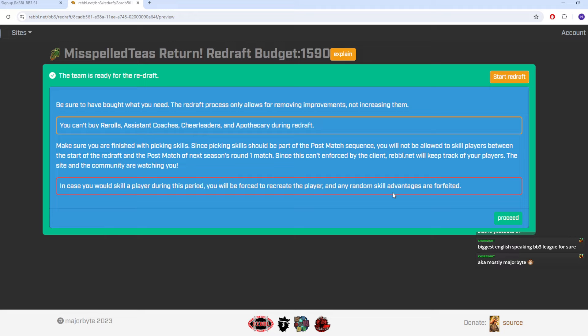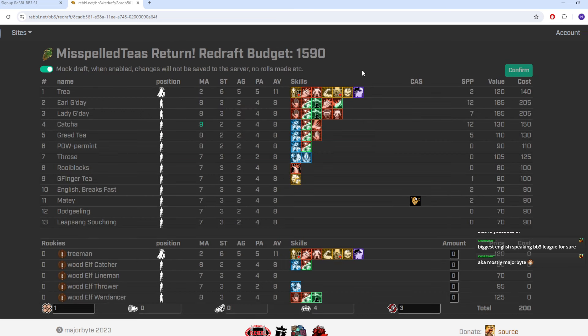If you do skill a player in this period, you'll be forced to recreate the player and any random skill values are forfeited. The way redraft works is you get to keep players you like, but there is a redraft cost added to their value. Because this is cumulative and builds up every season, it adds 20k to the player's cost to buy every season. Since this was the first season of rebel, any player I want to keep is going to cost me 20k more than their base value.